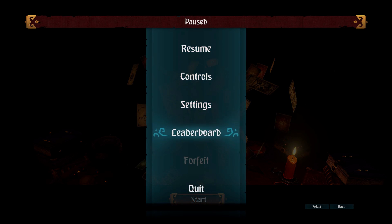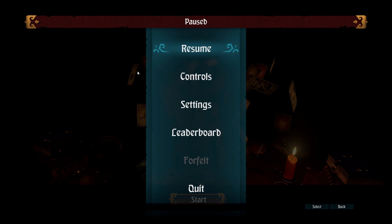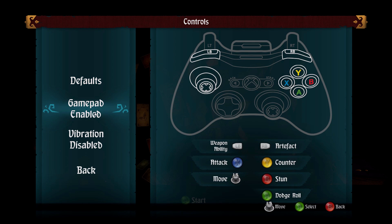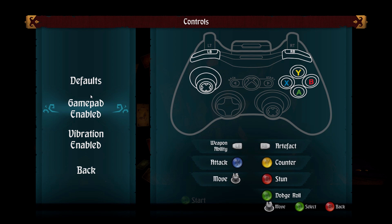It's unfortunate that it doesn't automatically notice when I want to switch input. The options, other than the controls, are pretty limited. The controls are nice — you can rebind everything, which is great. You can turn the gamepad on, and it has a vibration feature. There doesn't appear to be a way to change the controls on the controller though, which is a downside. I still don't understand why games let you change keyboard bindings but not the actual pad.